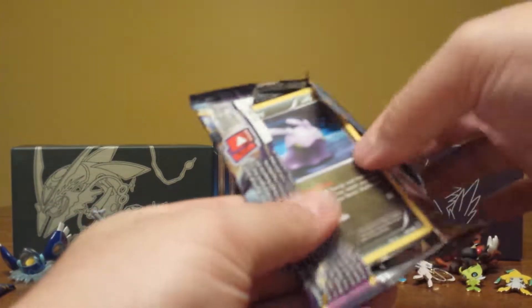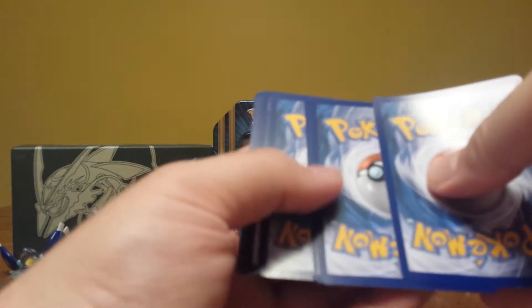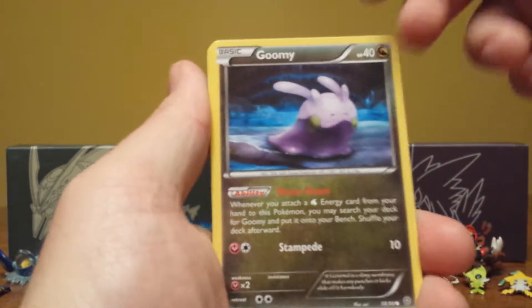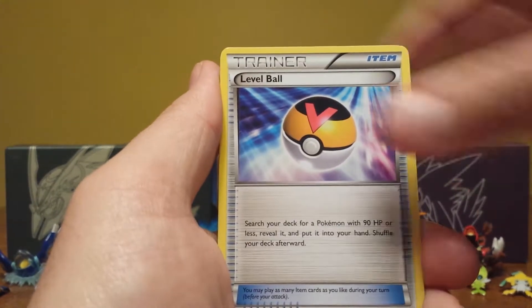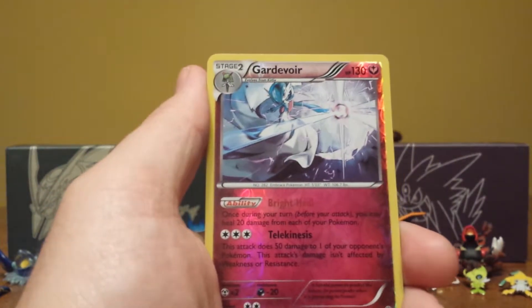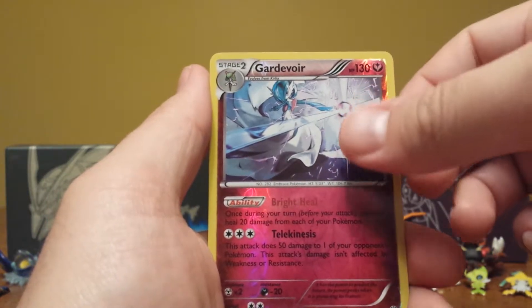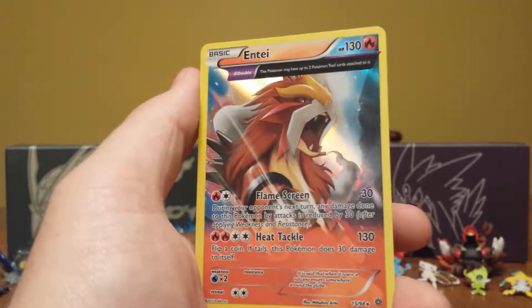Last pack — Ancient Origins. We're going for the Secret Rare Mega Rayquaza, and that's it. We're going for everything or nothing at all. We've got Gumi, Wooper, Magikarp, NK, Unown, Level Ball, Ariados, Lysandre, Gardevoir Reverse — which is normally a Holo. Back to back Reverse Rares! And the Rare: Entei Holo. I will take it. Ancient Origins. Looks beautiful.